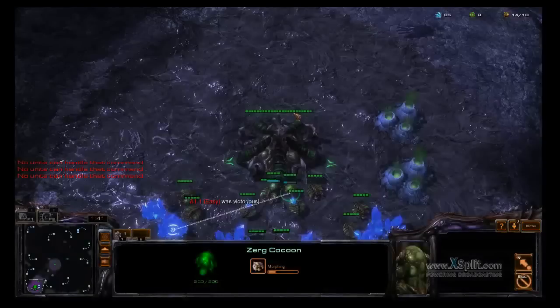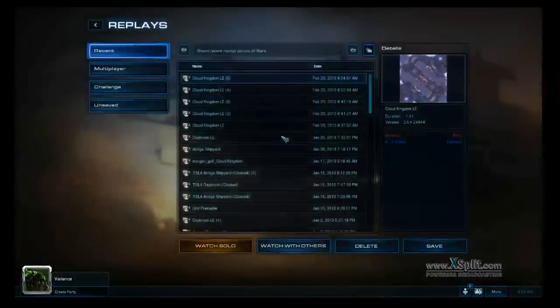There are other UI changes too. When you click on the hatchery, nexus, or command center, you'll see the number of workers currently mining — that's useful. In addition, you also get the same information for your gas geysers. So hopefully you enjoyed this review of the new user interface changes. Hope to see you soon — bye!